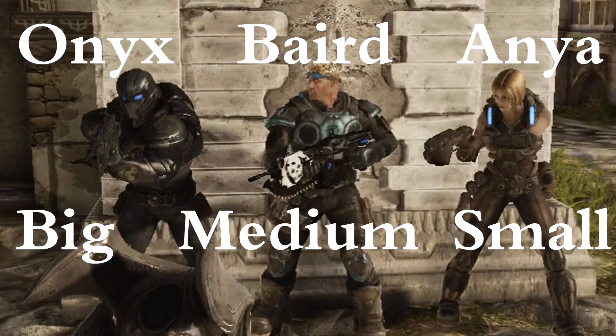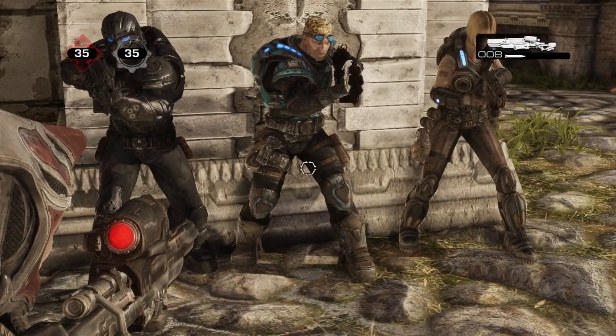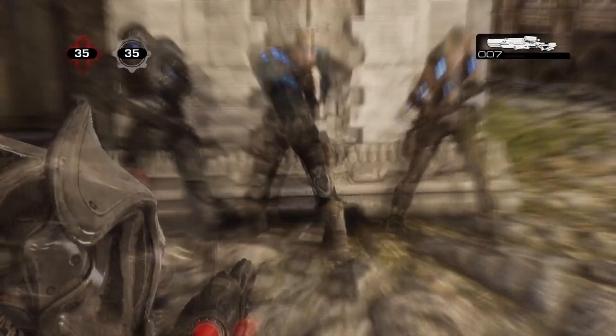So we have a big character, a medium character, and a small character. You can notice on the bigger characters you just have to be on them a little bit. With Baird, you almost don't even have to be on him — the reticle is on him and it doesn't even show. With Anya, you can be right in the middle of her legs and not touching any part of her body and still hit her.